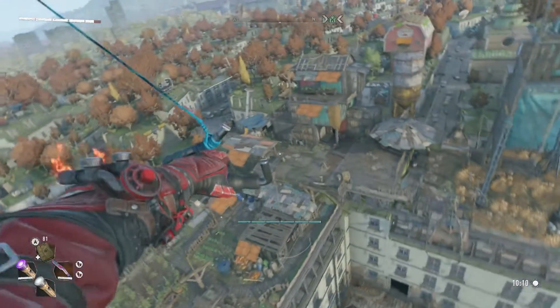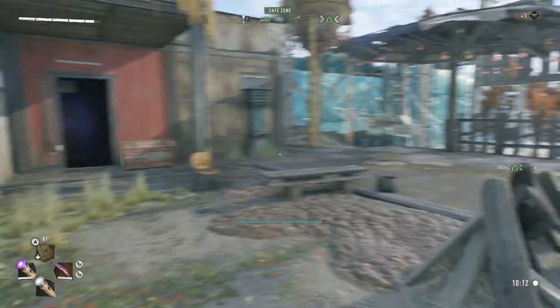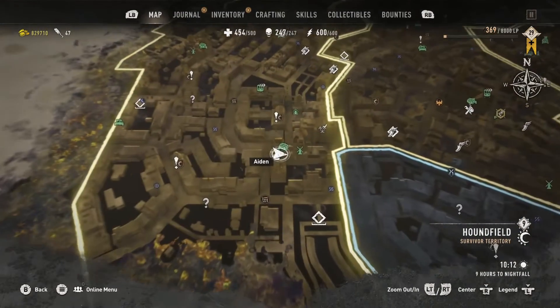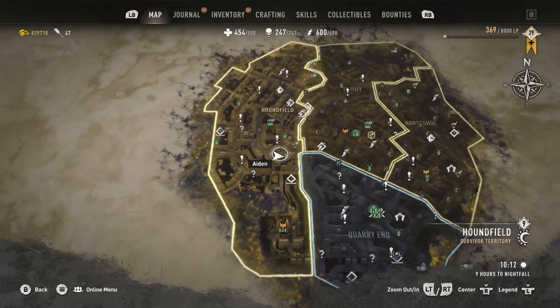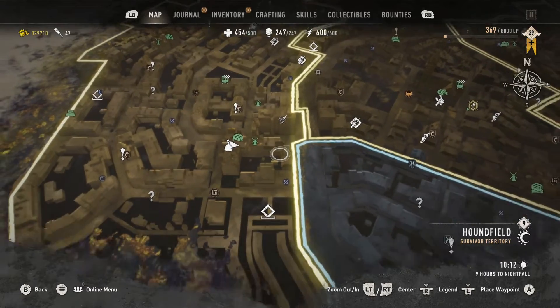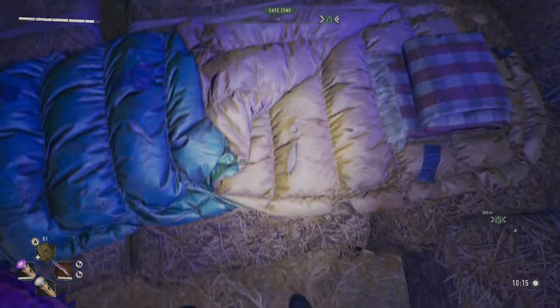We're gonna go over here to this base — I'll show you which one it is real quick. This is where we're at on the map, guys. This is the base, the Cherry Windmill in Hound Field. We need to go here because there's a spot right over here. Let's go to sleep and hopefully I don't die when I wake up and have to sneak into this area.